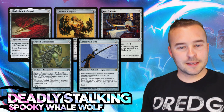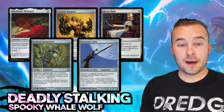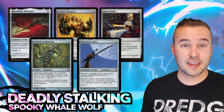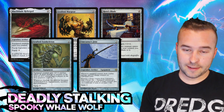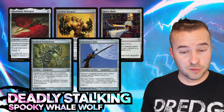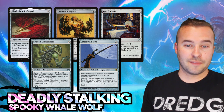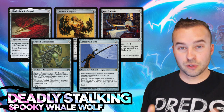Outside of that, Grafted Exoskeleton - Sultai needs a way to win, so running some infect. I'm not a huge fan of infect in Commander, but there are times where you need to close games out. Grafted Exoskeleton gives that nice power and toughness bonus while letting you attack with infect. Then Umezawa's Jitte is right at home in a deck like this - stick it on Yukima, start swinging in, get those charge counters, pump it up in response to removal, or use counters to remove your opponent's creatures.